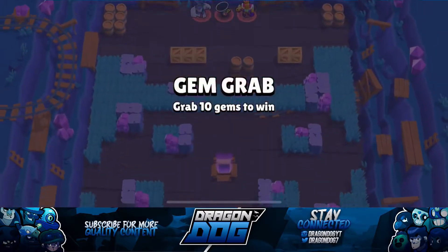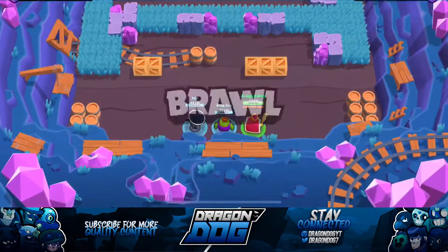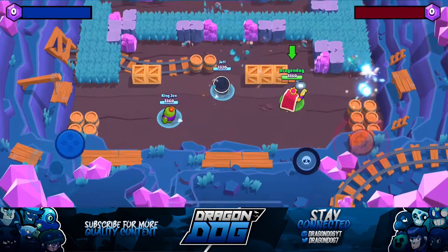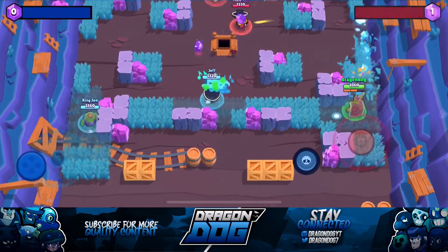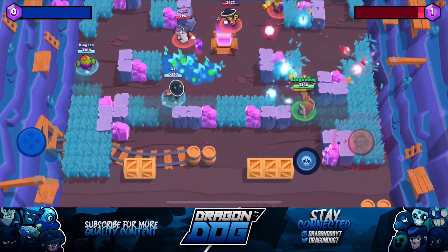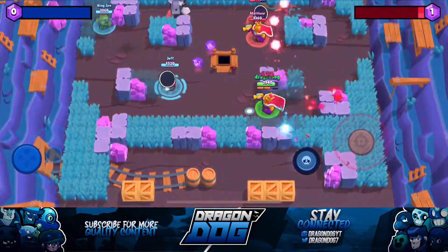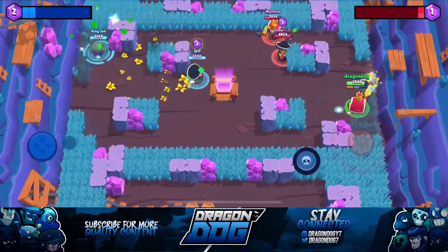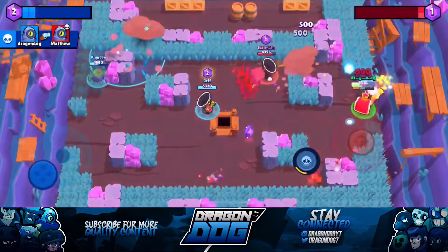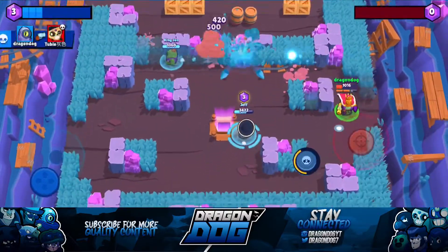Hopping into the second game with the brand new Loaded Rico skin, we're versing a Frank, a Poco, and another Rico. Right off the bat you can see me shooting my shots and gems coming out, which is a really nice touch to the reskin. I think the Loaded Rico skin is going to be one of the more popular skins in the game as Rico makes his return to the meta. I'm hitting shots for 500 damage and mowing down brawlers really quickly — Rico just feels really powerful right now.